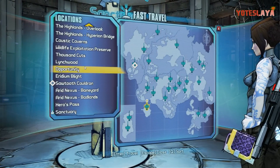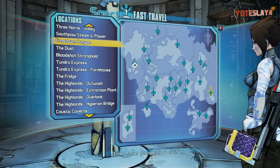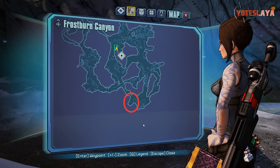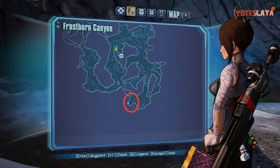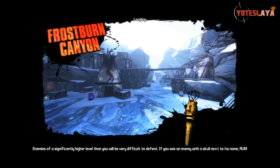So you guys need to know that. Now, from Sanctuary to find this, you want to go up to Frostburn Canyon. Once you fast travel there, you're going to go where you took on Scorch earlier in the game. Right here on the mini-map, it's all the way down at the south end — I'll draw a red circle for your convenience. You want to head down there to where you took on Scorch.